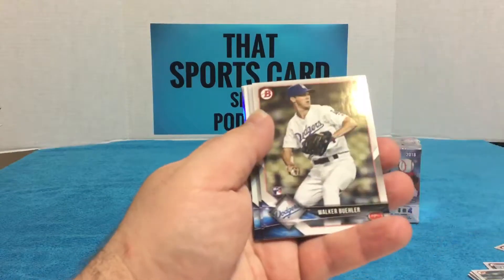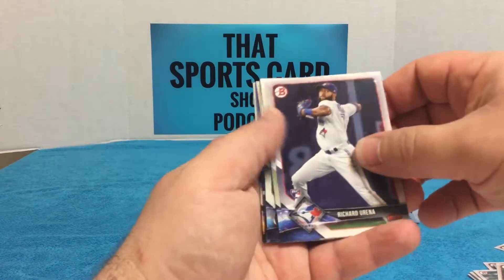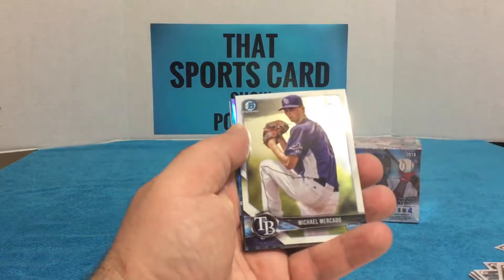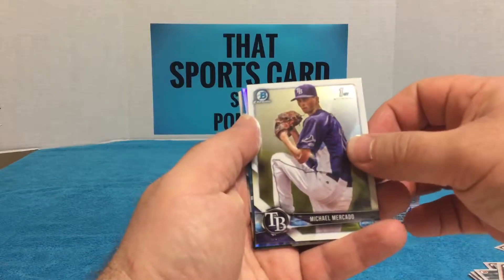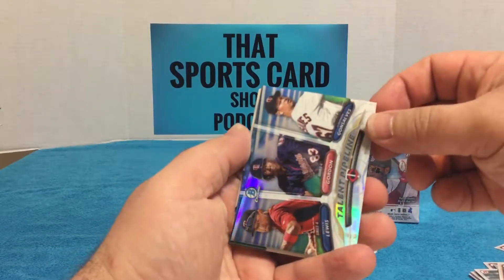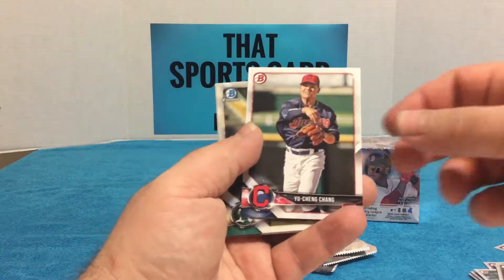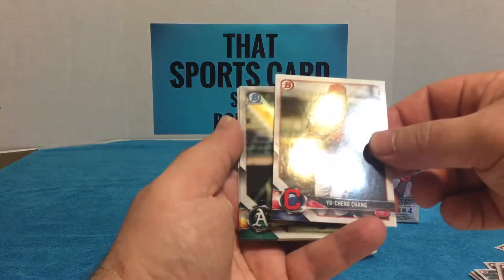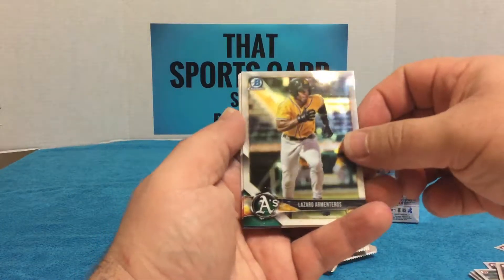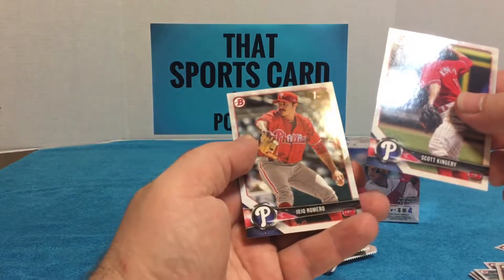KB, Bueller, Irena — oh, we got something shiny. Bridwell, Mercado first Bowman, Talent Pipeline. Ching Ching — oh my god, that's really his name. Lazaro Armenteros, and Kingery and JoJo Romero.